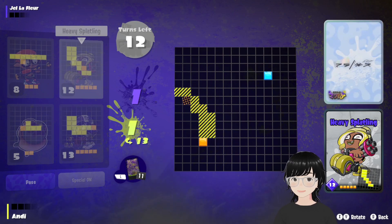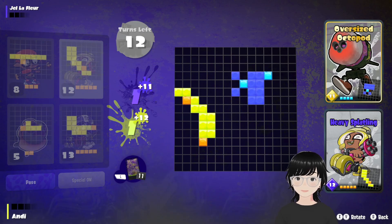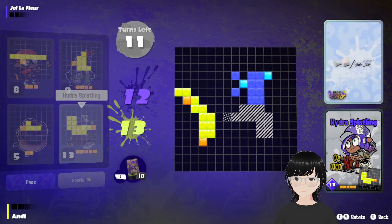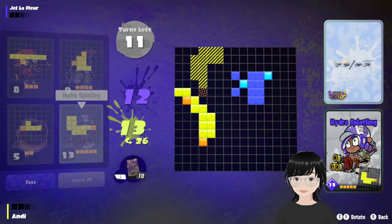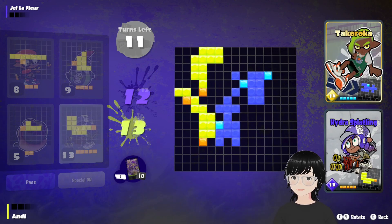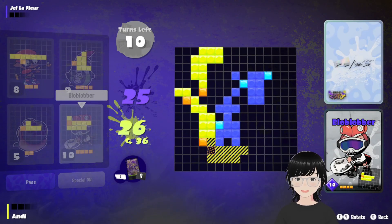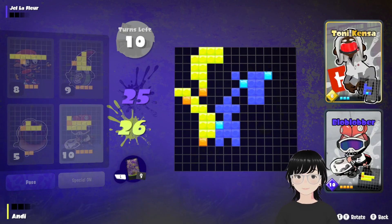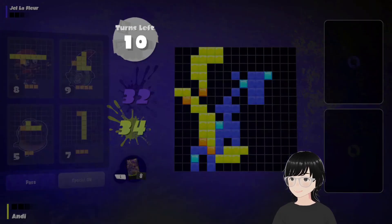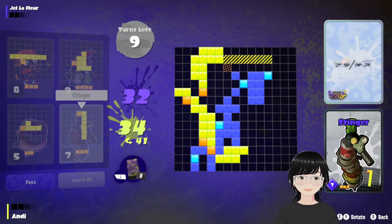He reaches for the center very quickly. But because he's so focused on the center, that gives you space to go around him. Another thing that's really cool about his cards — he has all brand name clothing cards. I think it's really cool. Let's see what the next brand he's got is. Tony Kensa! But yeah, you wanna reach around him before he can reach around you.